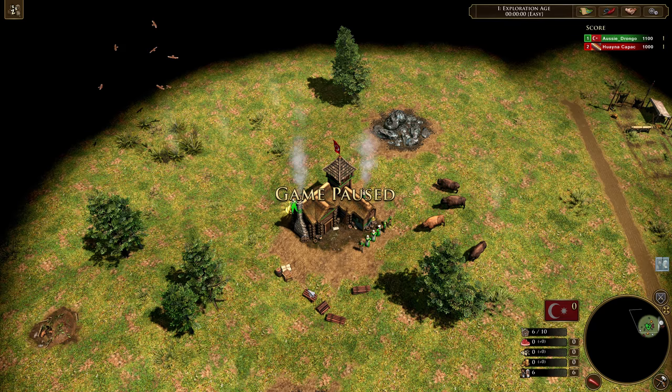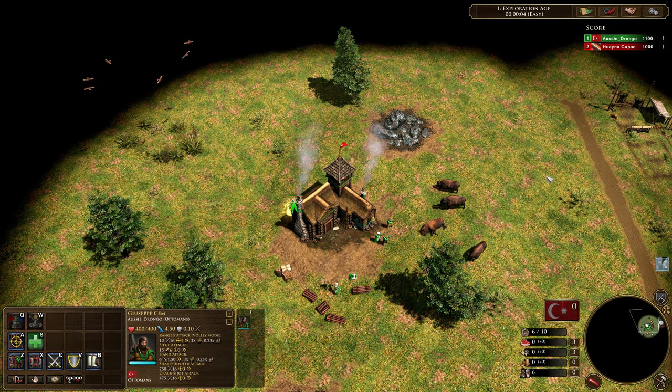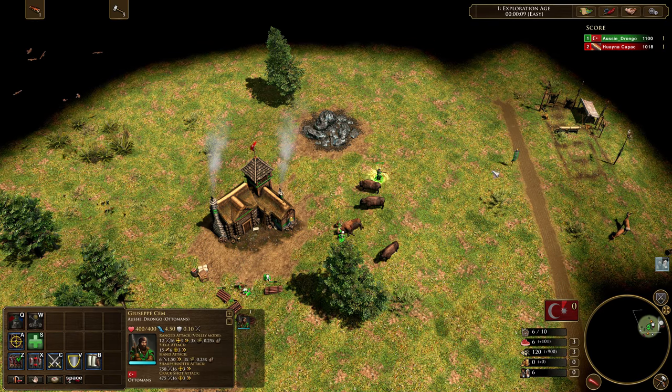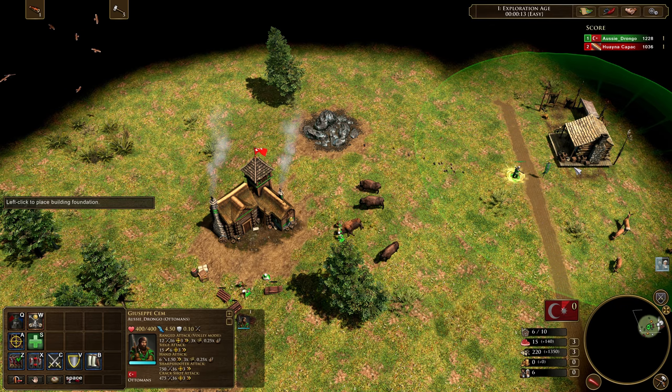I'm going to start by moving all of my villagers over onto the wood crates, with the exception of three which are going to go over to this large bison. I'll move the bison villagers first, then divide them up amongst the wood crates. The explorer is going to be going over to the trading post, and then after we've gathered a little bit on the bison we're going to move those guys over to wood — and I'll explain to you exactly why we do this.